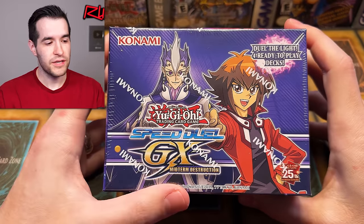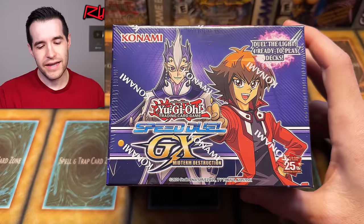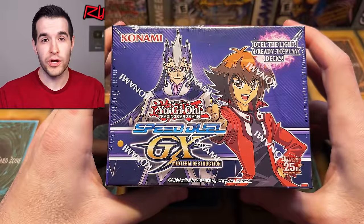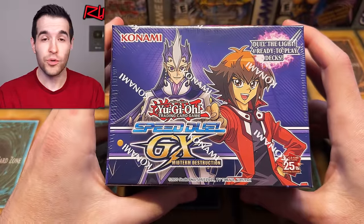I said this is a full case because 12 of these used to be a full case, but for some reason now it's 48. We're obviously not going to open 48 of these, so it's a case-ish — it's what used to be a case. Speed Duel GX Midterm Destruction — these usually have some really awesome secret rares inside, and that's what we're going to be looking for.